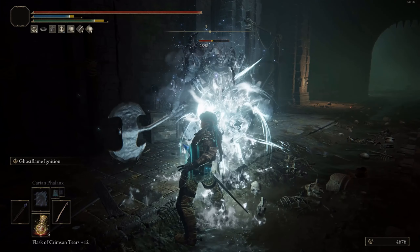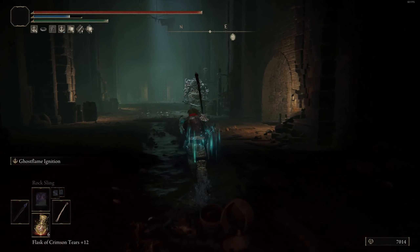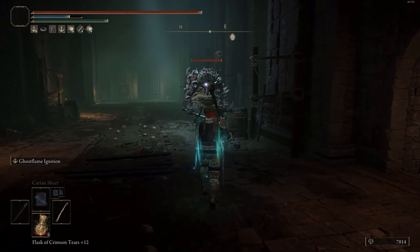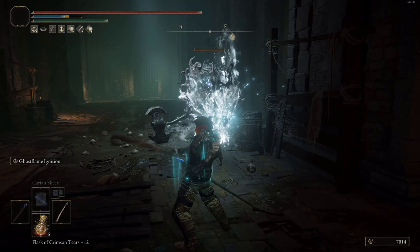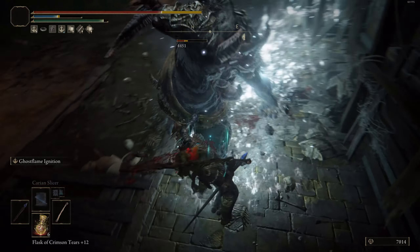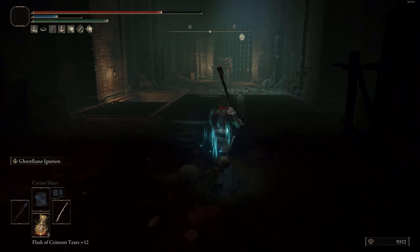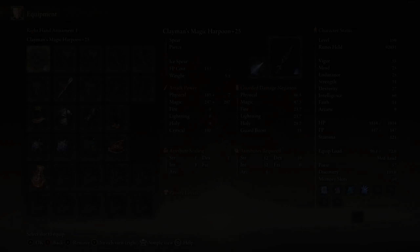Either way it does an enormous amount of damage. Using my Carrion Glinstone Staff alongside it, my spells are Carrion Slicer, Carrion Phalanx, and Rock Sling as attack options. I'm also using Terra Magica, which is a spell that leaves a pool of magic on the ground — when you stand inside it, your magic damage is inherently increased.